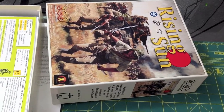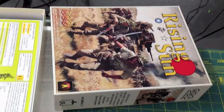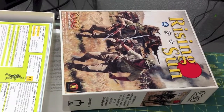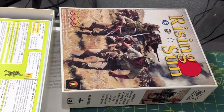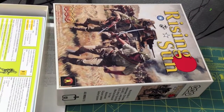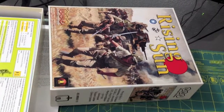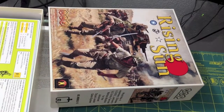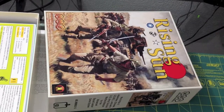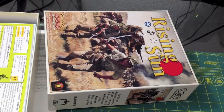Now when I say everything you need, you have to understand there are some prerequisites. First of all, you're going to need the ASL rulebook in order to enjoy Rising Sun. You'll also need at minimum the Beyond Valor module — ASL module number one — which comes with the Germans and Soviets. Obviously you don't need Germans for playing Rising Sun, but the big thing that Beyond Valor comes with that you're going to need is all the system markers. In addition, the Soviets are going to be useful in Rising Sun because there's at least one scenario from the 1939 Manchurian battles between the Soviets and the Japanese.